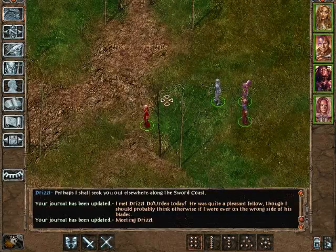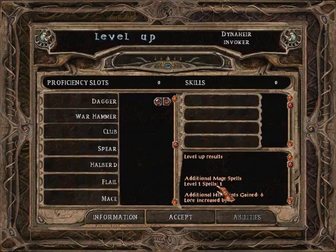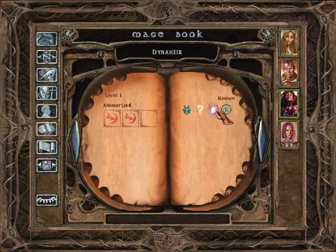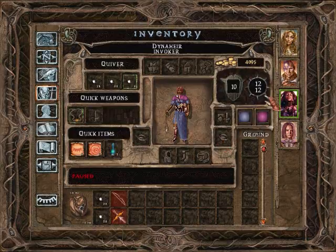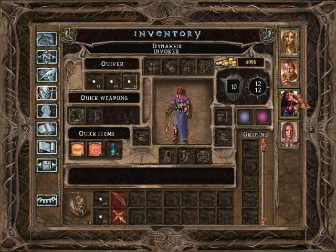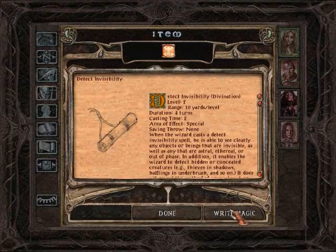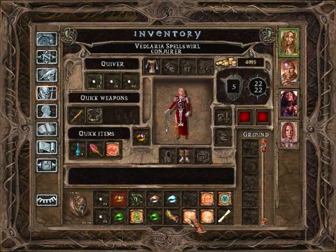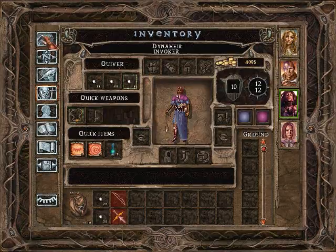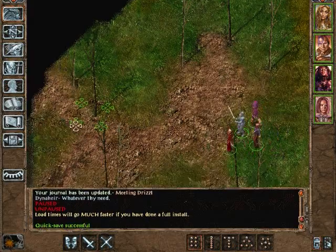Donahir has leveled up to level two — she gains six hit points and one additional first-level spell. Let's memorize another magic missile for that. The magic arrows we picked up are plus one — they look the exact same; we'll identify them later. We picked up two jade rings, a fire opal, and an angel skin ring. Let's try to learn Detect Invisibility — it's a divination. We can't learn it, but Donahir can, though she failed to copy it. Let's quicksave and continue our adventure.